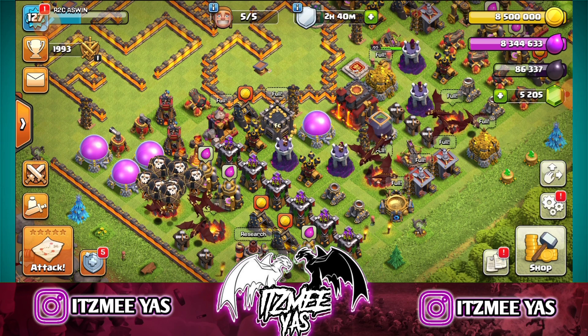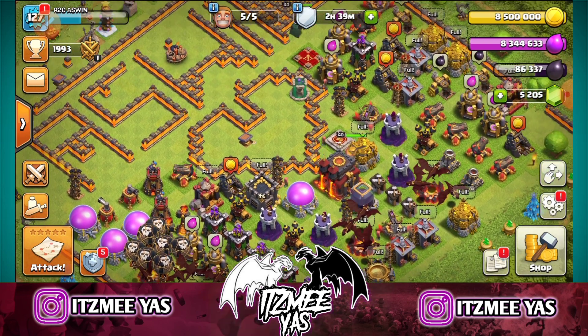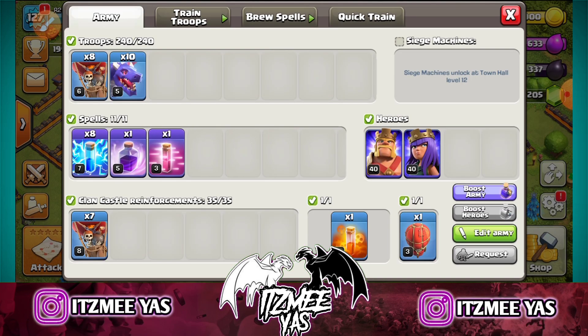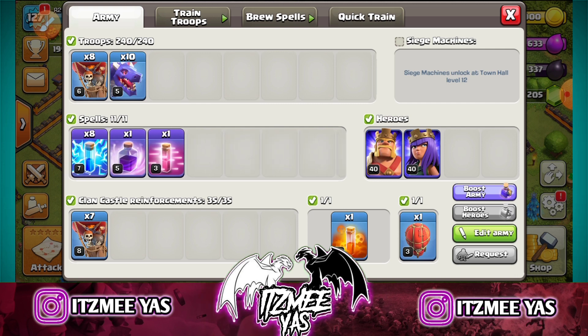Town Hall 7, Town Hall 8, Town Hall 9, Town Hall 14 has a new attack. You can see the first lightning spells. You can see the attack. Let's go to the video.